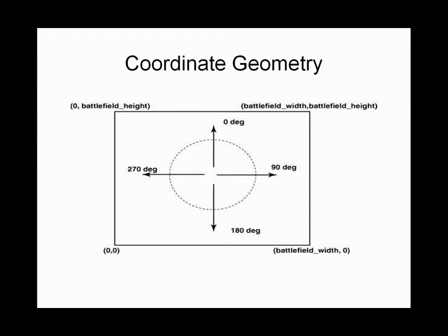When establishing where you face and what direction your tank or gun is heading, you use coordinate geometry: 0, 90, 180, 270, all the way back to 0. This helps you establish which direction your tank is facing. So if your tank was facing south, the heading would be 180. If it was facing north it would be 0, 90 would be east, and 270 would be west.